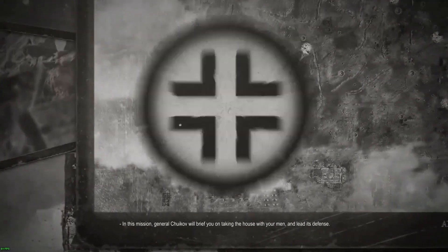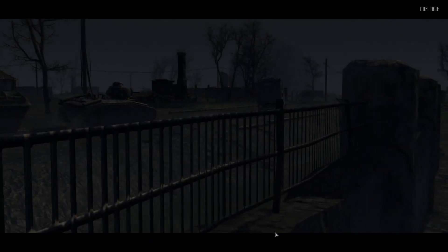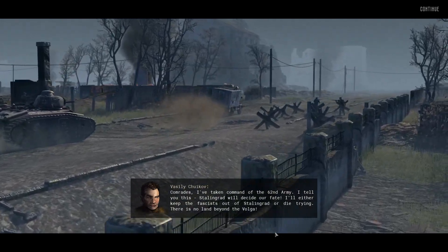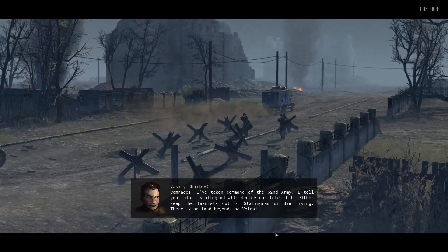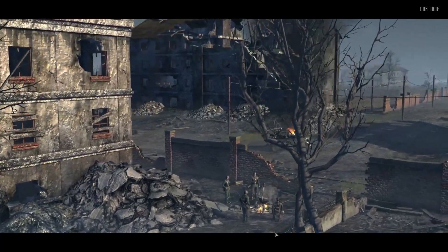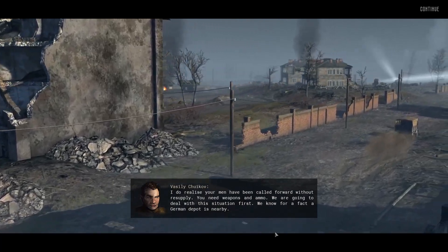In this mission, General Chuikov will brief you on taking the house with your men. Here we are — a new DLC for Call to Arms: Gates of Hell, Ostfront, known as Scorched Earth. It's 1942, and Pavlov's House is what we're going to take and hold against the Germans during the Battle of Stalingrad. Welcome aboard, good to see you all here. Thanks for leaving a like and subscribing to the channel for more awesome World War II real-time strategy games.